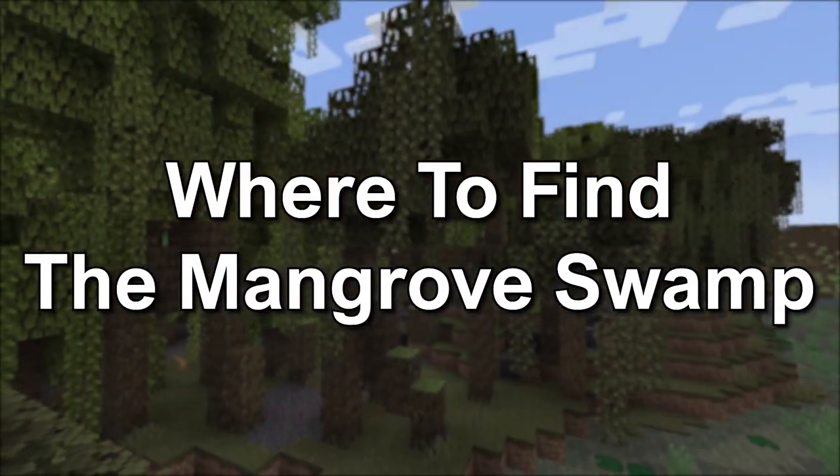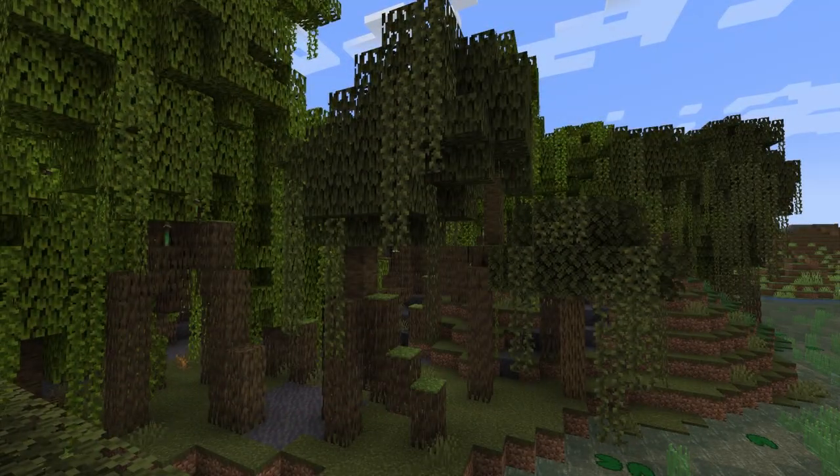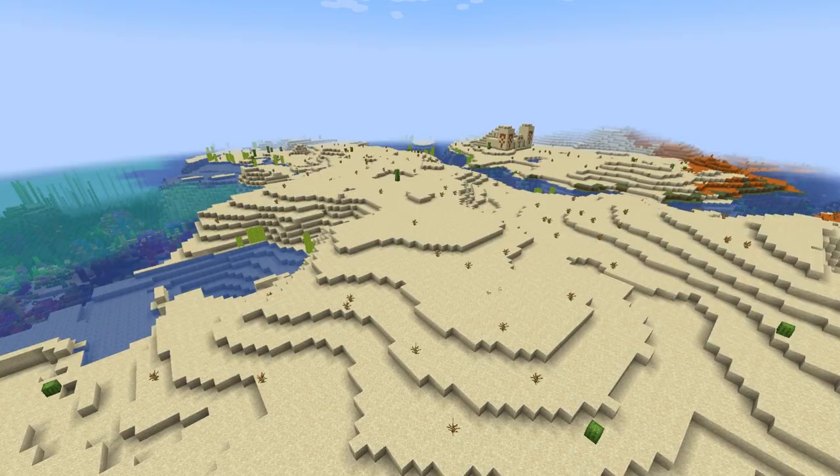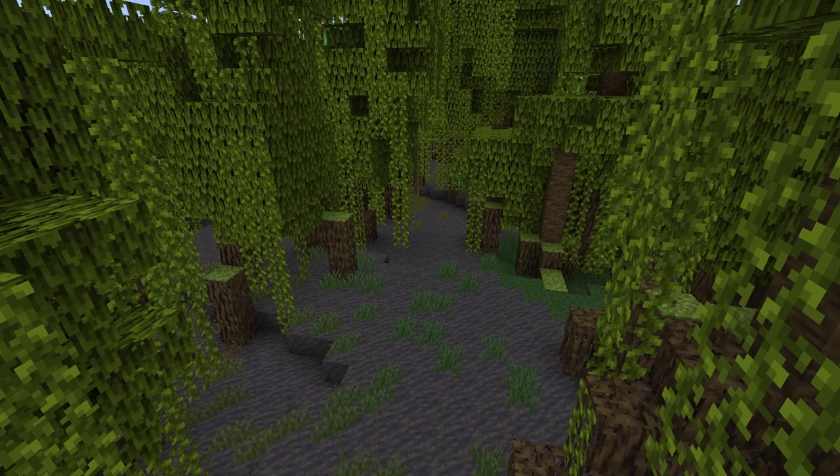Where to find the mangrove swamp biome: the swamp biomes are in the temperate biome cluster, meaning biomes group together based on temperature. The mangrove swamp can be found next to jungles and desert biomes, and from playing the snapshots, mangrove swamps seem to be next to or close to swamp biomes. The mangrove swamp is an uncommon biome, so it may be difficult to find.